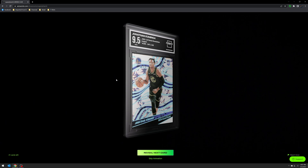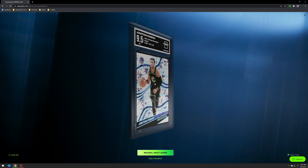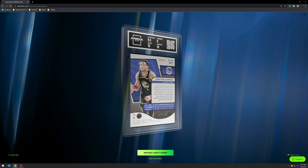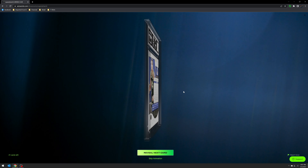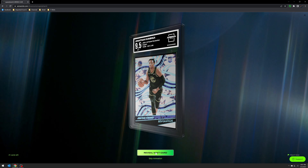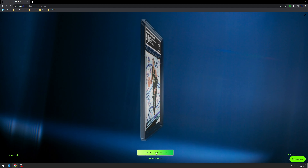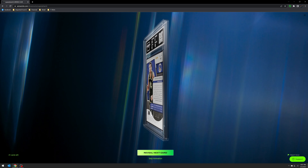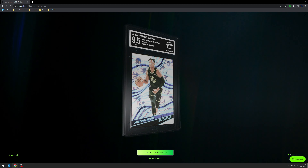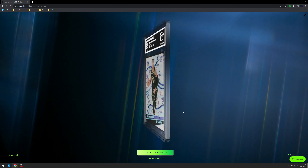Here we go — from my recent Revolution rip, the side-by-side year-over-year comparison of '21-22 and this year. I pulled this Impakt Kominga numbered to 149. I'll say these were sent out last week, got there by Monday of the following week, and today is Friday and the grades are already ready — pretty quick turnaround!